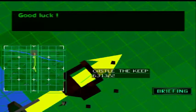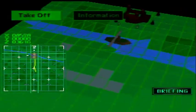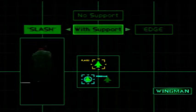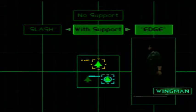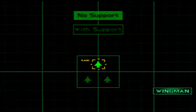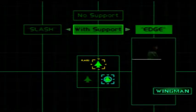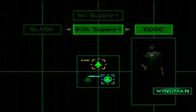So looks like we get access to wingmen from now on. Let's just take off. We can go ourselves solo or we can take either Splash or Edge. We'll go with Edge.